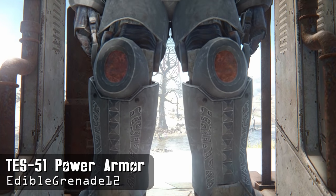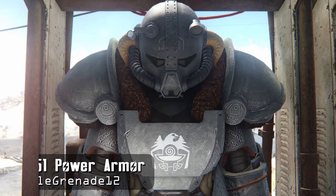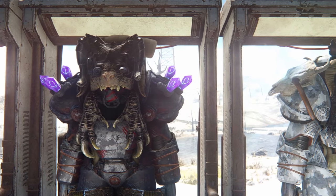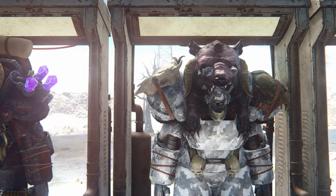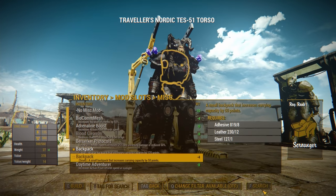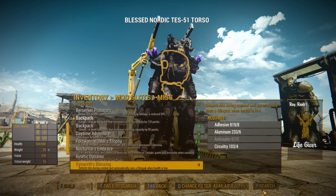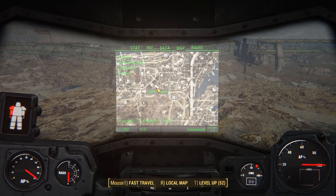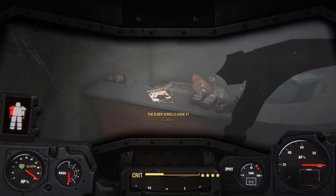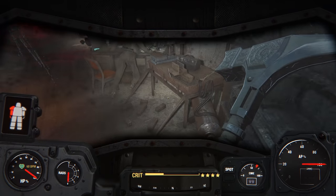Moving on to 6th place, this is the TES 51 Power Armor by Edible Grenade. The set is obviously inspired by Skyrim — it carries the same aesthetic as the classic iron armor, and of course it's got that iconic horned helmet. So if you ever did want to truly play Skyrim but with guns, this is the mod for you. The armor has tons of customization with a variety of paint jobs, and you can also adorn the heads of wild animals, put on a backpack, or even slap some soul gems onto your shoulders. The common modifications have also been renamed to be more immersive. To get the armor, you'll have to travel to Bethesda Comics, right next to Wilson Anatomy's headquarters in Boston. Two magazines are on the bottom floor and the rest is upstairs. Along with the armor, you'll also find two matching weapons — the Steel Sword and Steel Warhammer.